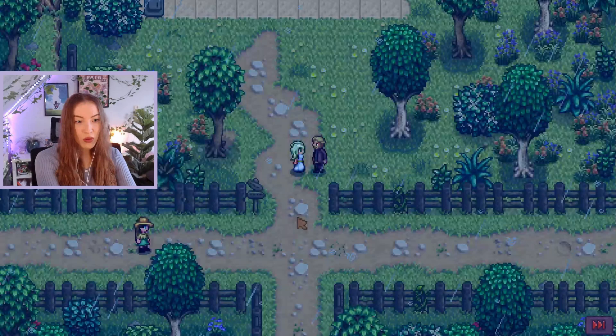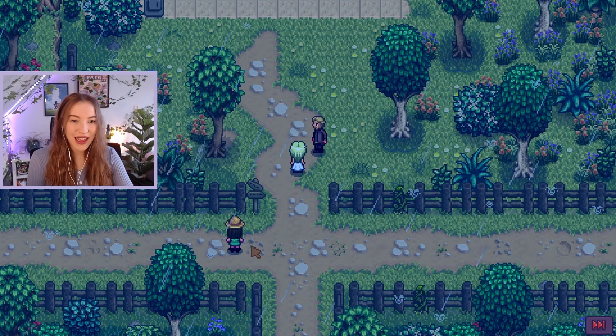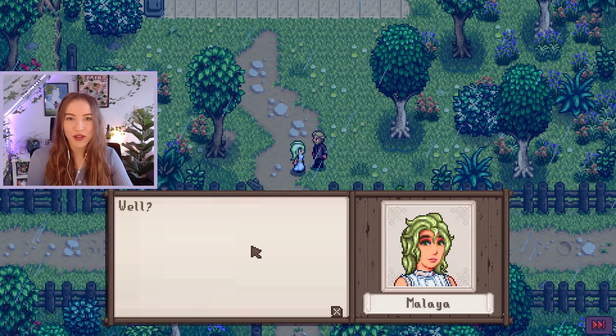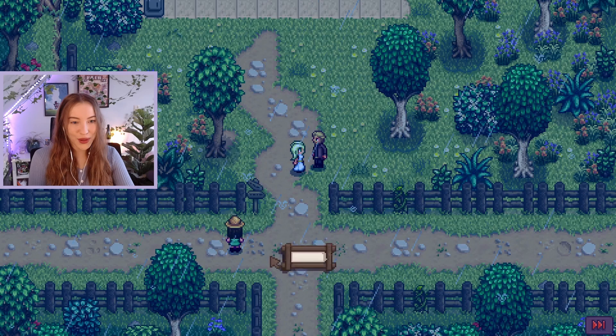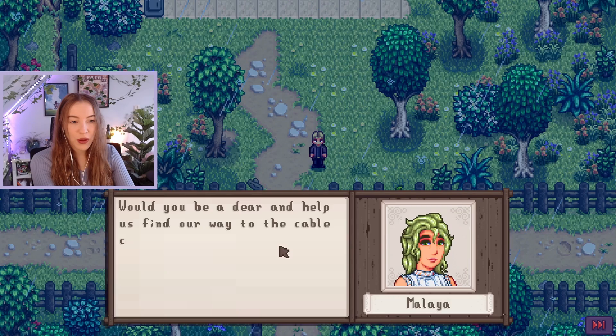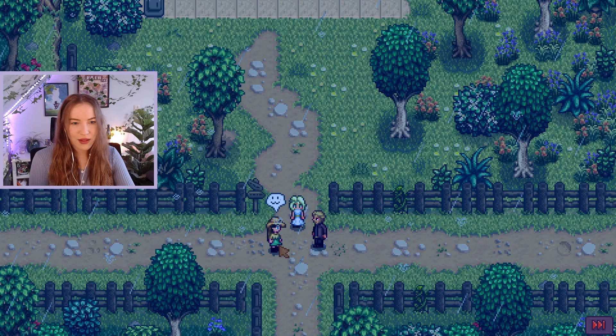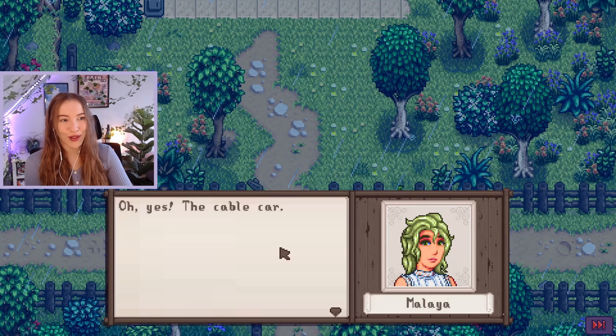New cutscene — who's this? This is embarrassing. How long were we even gone that we don't know where to go? They look like they've just been married — why are they in a suit and dress? Why do I just stand on the edge? I hope someone passes by so we can ask for directions. 'Would you be a dear and help us find the way to the cable car? We seem to have lost our way.' We're not tourists — we just haven't returned for a long time. 'We're traveling around the world for reasons.' That's really sus — why would you add 'for reasons'? I wouldn't have questioned it otherwise.